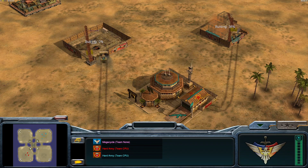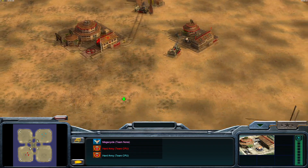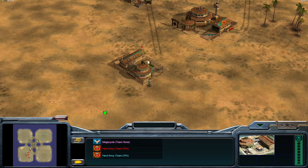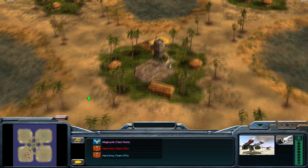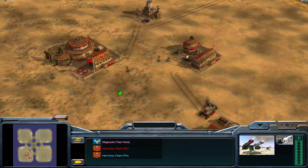Not a lot of interesting variation here — same thing, two barracks for the Infantry General. Waiting for that power plant and then comes a supply for Nuke. Defenses immediately for the Nuke General and Infantry General. Looks like we already got a rush for the center.